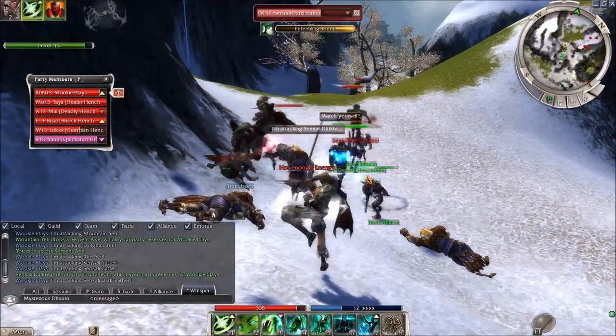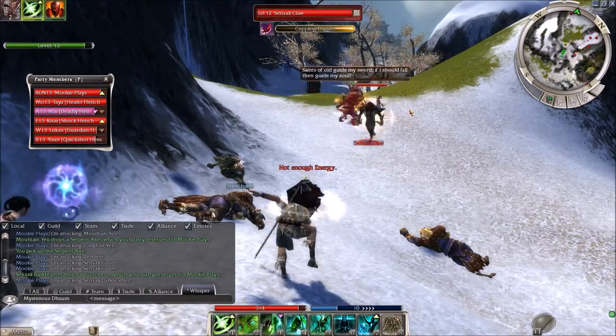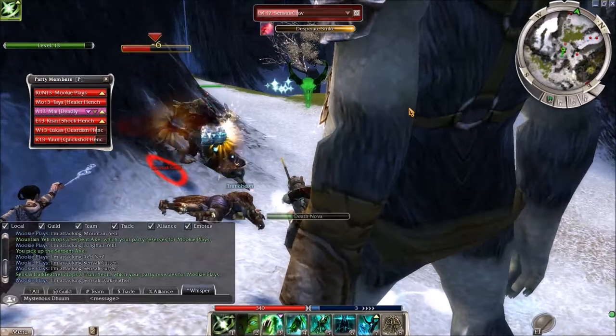I was debating about using some skills that spawn spirits — like ritualist-based skills — but in the builds I was looking at, none of them really had anything like that. And I mean, I am used to the minions, so.